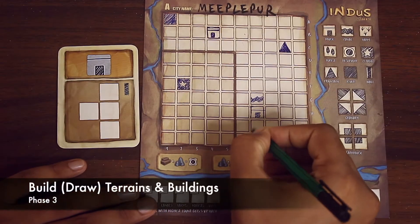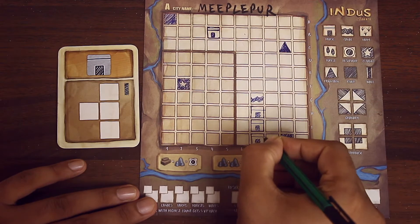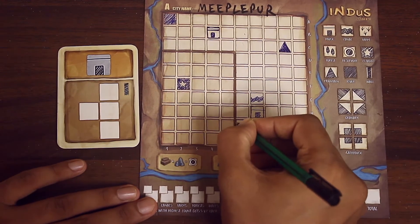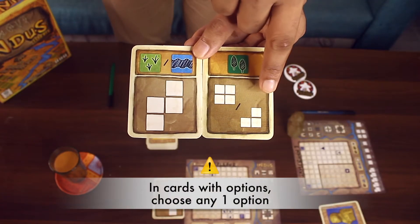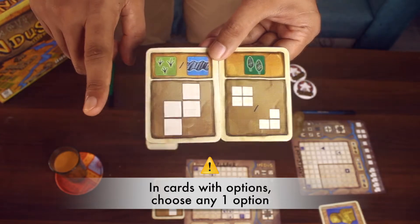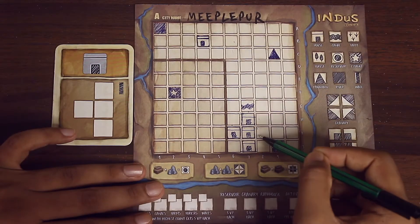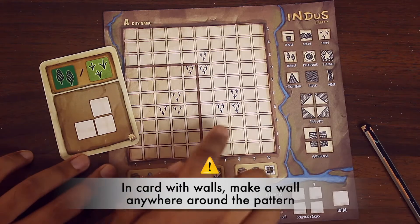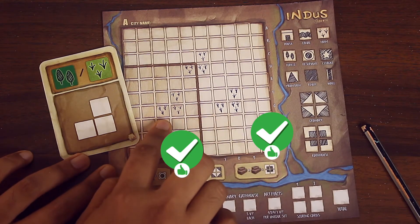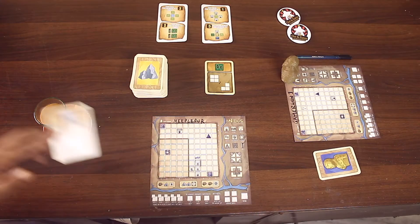Next is the build phase. If you've taken a terrain card, make that terrain in the pattern indicated in your city. The pattern card can be made as-is, but you may also rotate or flip the pattern and then make it. Some cards give you options in terrains and patterns — players may choose only one to draw. On some cards, you may notice a wall symbol on the right edge; if you've picked up this card, you must draw a wall on the outer edge of your pattern. Make sure the pattern you draw can be fully made either on the lower level or the upper level — the pattern cannot be on both. Once you've used the terrain cards, players may discard them.